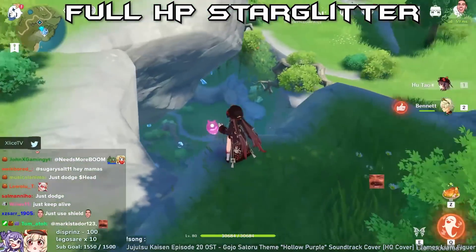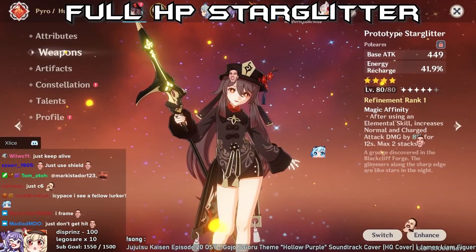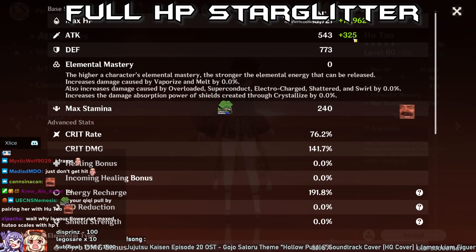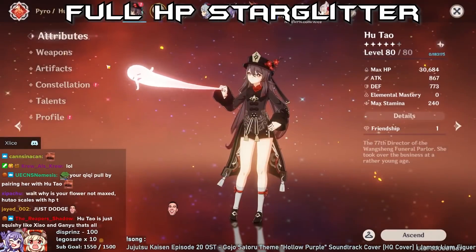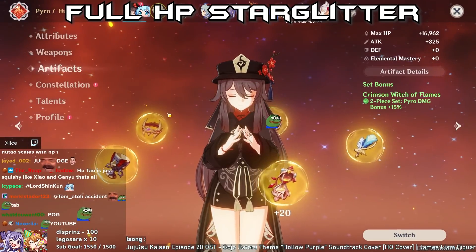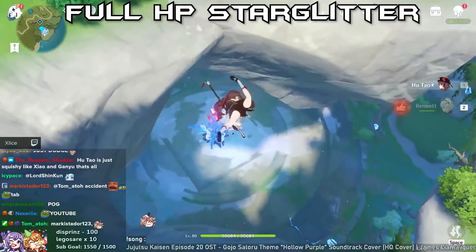So chat, before we dive into this, I'm currently using Prototype Starglitter. Attributes: 30K HP, around 800 attack, 76 crit rate, 141 crit damage, 190 energy recharge, and 61.6% Pyro bonus. Two-piece Crimson Witch, three off-pieces. So these are the stats for this setup. I'm using Bennett to break the big shield.